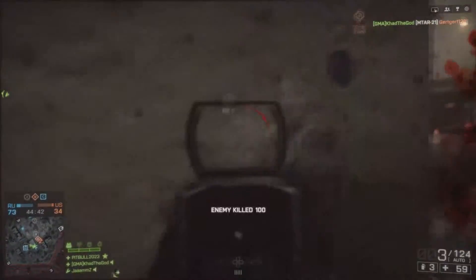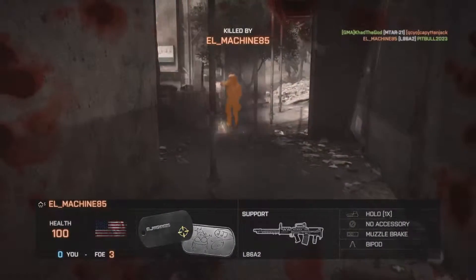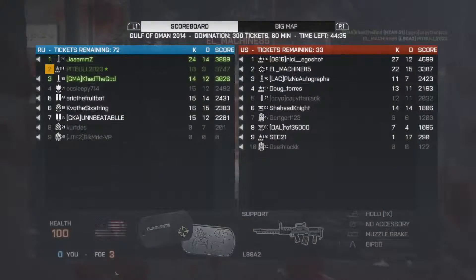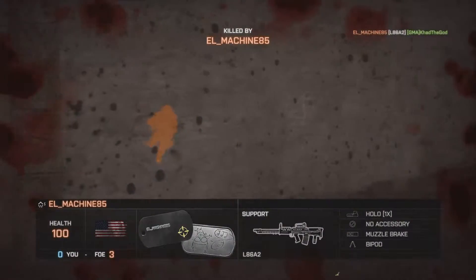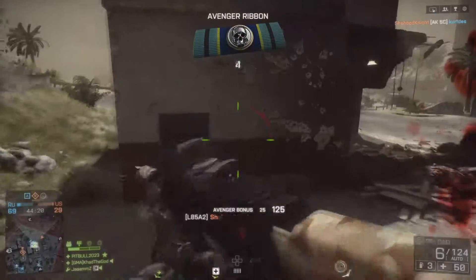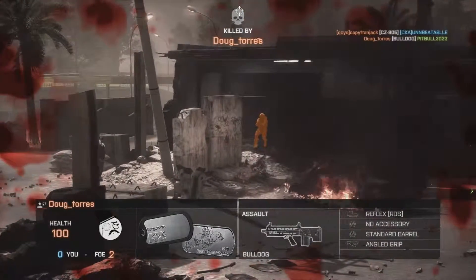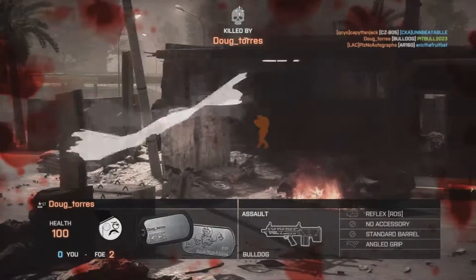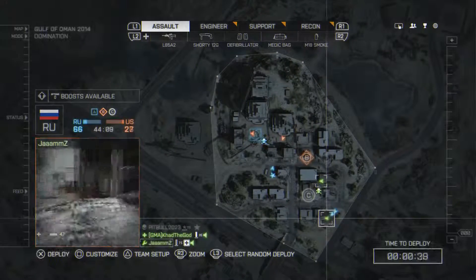I spawn back off my squad mate. This guy comes crazy around the corner — I see another guy and manage to drop him, jump over my squad mate and get around the corner. Unfortunately I come face to face with a dude, he lays me down and lays my squad mate down too. A couple of support guys on the other team are just trashing our guys. I get back into combat but get a bad spawn and get shot with the Bulldog.